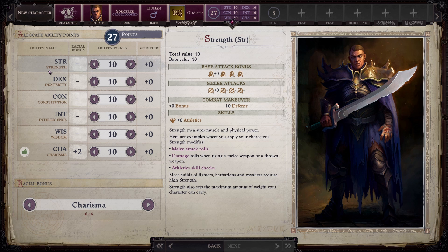First up we have strength. Strength comes into play with melee attack rolls and also for damage rolls when using a melee weapon or a thrown weapon. It also can come into play for damage when you're using a composite bow, because composite bows will take your strength modifier and add it to the damage roll. Basically every two levels of an attribute you're going to get an increase to your modifier, and strength's modifier is most often applied to damage. It can also be applied to athletic skill checks, so if you plan to create a character that specializes in athletics, you'll probably want to make sure it's a strength based character as well.